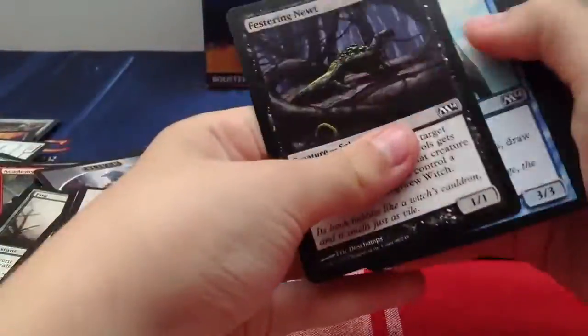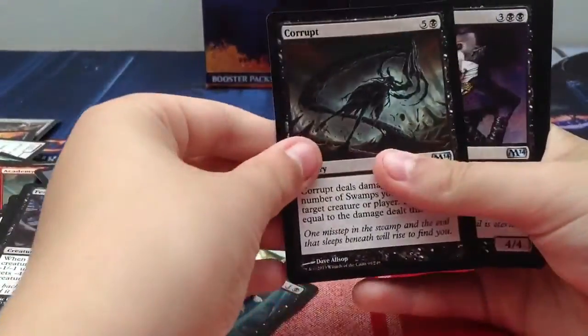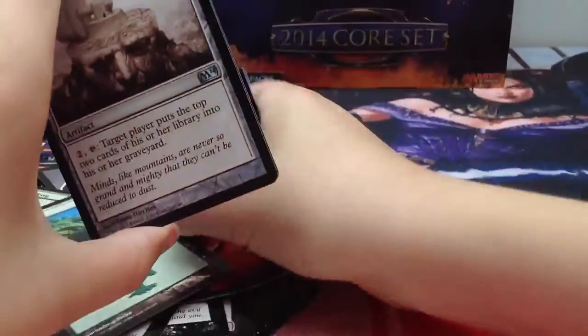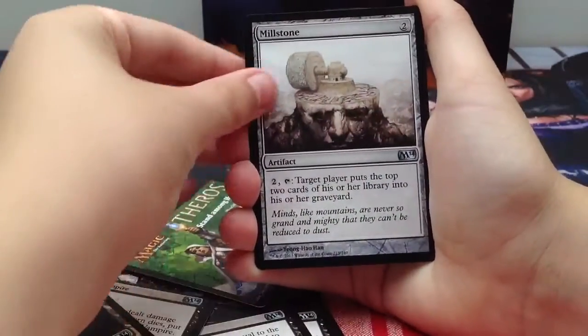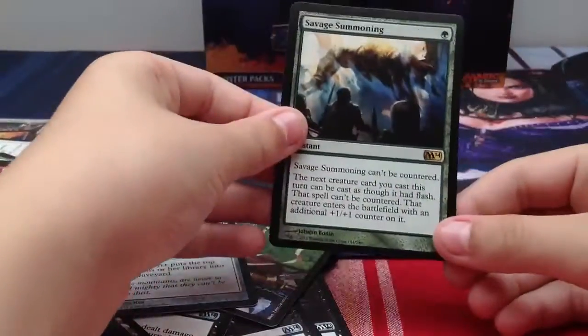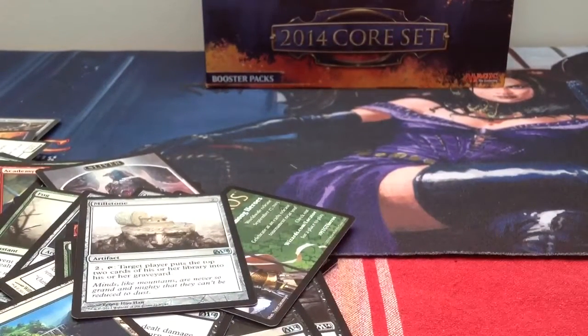Dun dun dun - will I get my money back or will I fail? Crypt, Sengir Vampire, a Millstone, and our rare - or mythic - is... Savage Summoning! Yes, that's a rare. I will take that - green Savage Summoning! I like this card and I hope you enjoyed it.